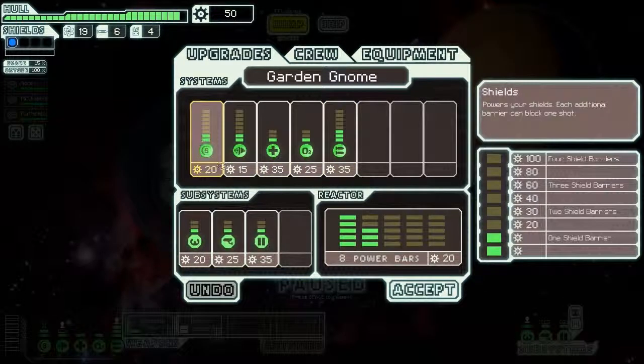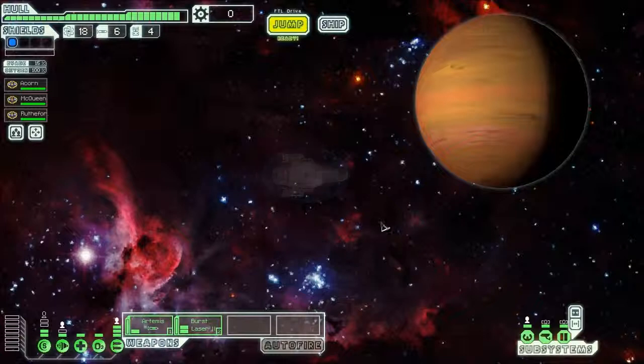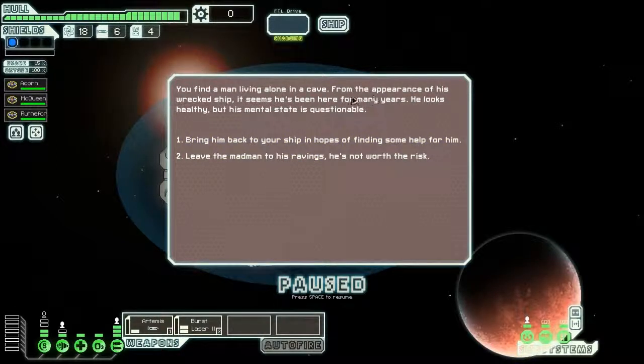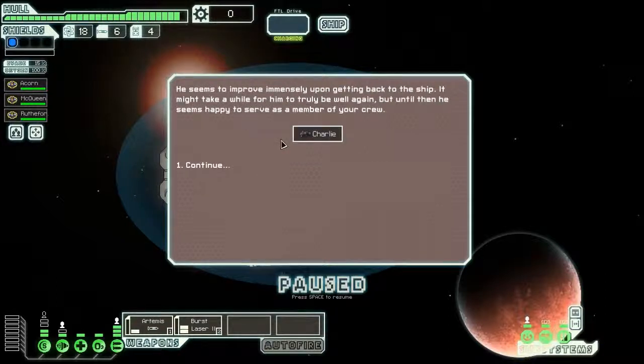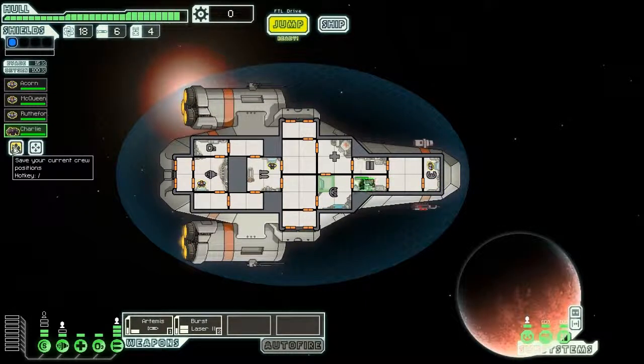Let's bump up our shields. Down to zero scrap — that was probably a bad idea, but I never said I was good at this game. It appears a distress beacon is coming from the surface of a nearby moon. Your sensors are picking up a single life form. You find a man living alone in a cave. From his wrecked ship it seems he's been here many years. His mental state is questionable. Let's bring him back — we could use a madman on our ship. We got Charlie! We'll put him on shields. He's slow — he's a rock man. Save the stations and jump.